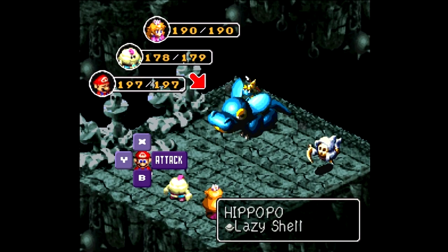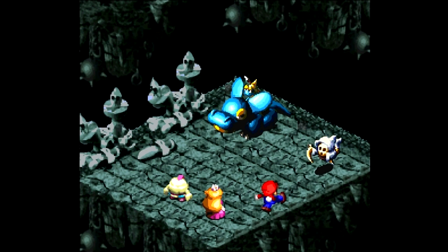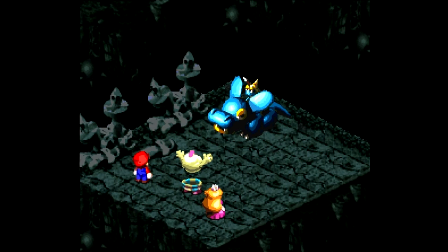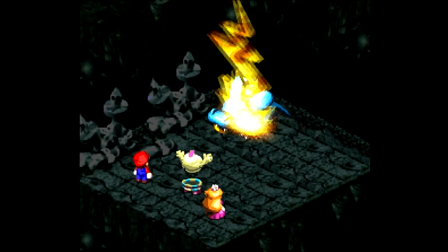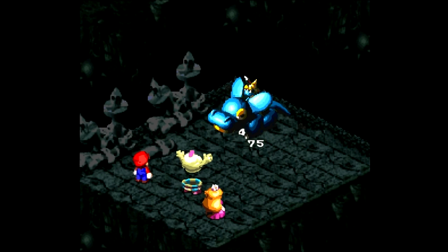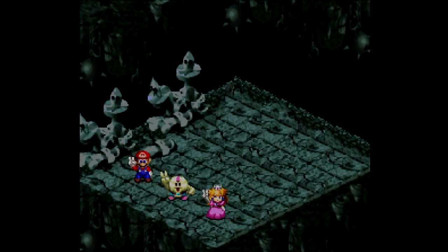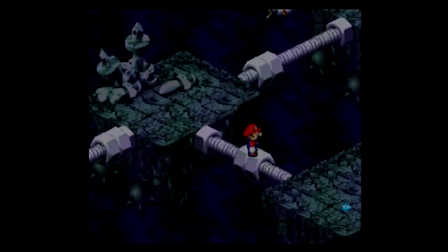Here we got another new enemy: Hippo-po! They are weak to Thunder. So I may decide to use Shocker on it. And you know what, I'm going to. Thunderbolt just isn't going to be quite strong enough to one-shot it. Wow, I was barely able to - well, not barely, but it has 400 HP. So I was expecting to deal more to it. But okay, that gets the job done.